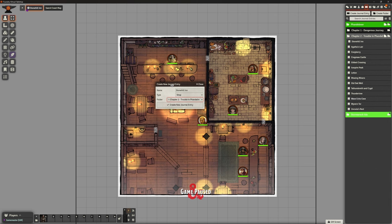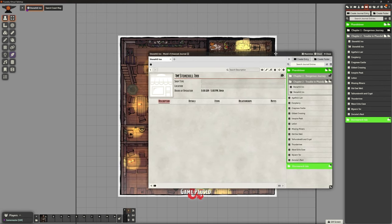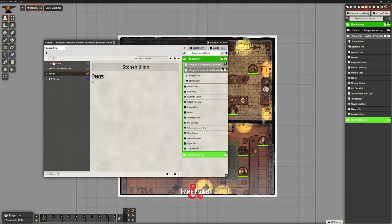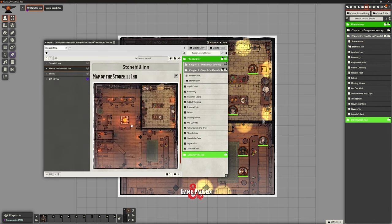I want to put it into the Trouble in Phandelver folder, which gives us the Monk's journal entry. It would be nice to open a second journal side by side, but we can't do that, so I'm going to copy some pieces from the old entry into this new one and build it out with all those details. I'll save the unsaved changes.